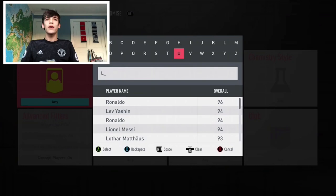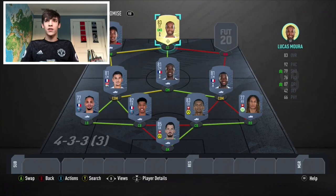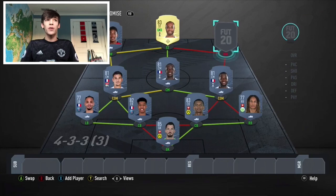As striker, I used Lucas Moura. He plays like an 87 — I know he's only 83 but he plays like an 87, and he's very good on this game. I've already got him because he plays in my current squad. He's just insane on this game, I love him. He's such a great player, very usable, very good — just a great player.